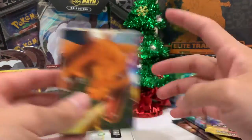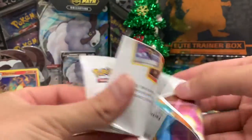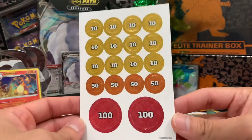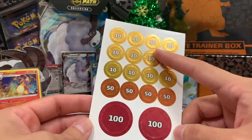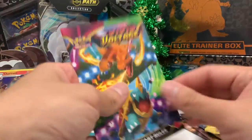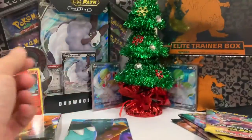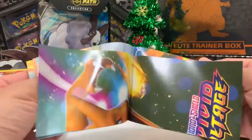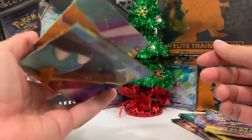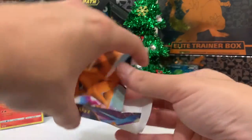We got the little theme deck — let's open this up. I don't even know what this is — we're gonna skip that, looks like some rules or something. These look good — is it the damage counters? Oh yes! Looks like you can play bingo with these things. These are nice, I like that. Then we have the quick start rules. What is this, a poster? I think this is the play map. We're not gonna look at that — we're gonna just jump really quick into the cards of the theme deck.